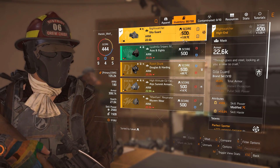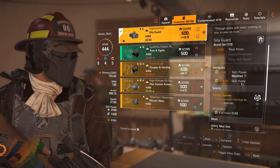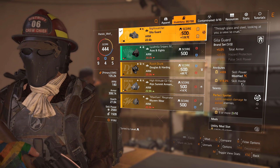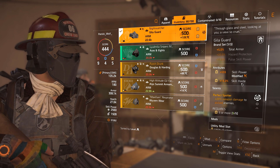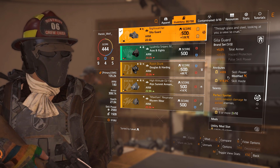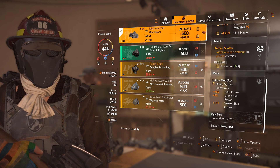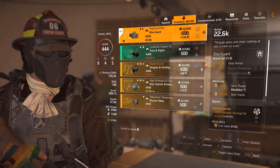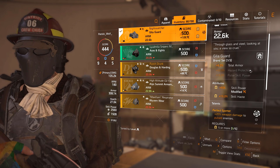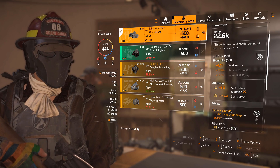For the mask: 5% total armor — very nice, it helps us to be a bit more tanky. Perfect Spotter. This works with the laser in the Technician specialization. Perfect Spotter gives us 20% damage to enemies that we are aiming at. We don't have to use pulse as a skill — it's additional, it just adds on top. 500 skill power on the mask is beautiful. That's why I've got such high skill power. 15% skill haste is very nice. Farm Yuligar or the mask section, or just do heroic missions — that gives you perfect talents very quickly.